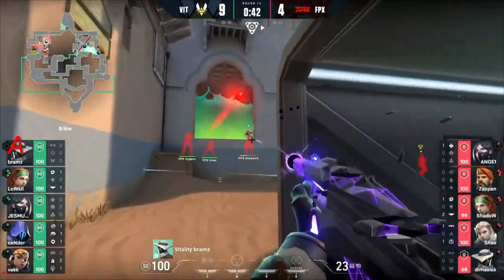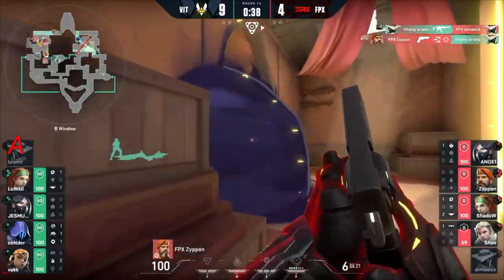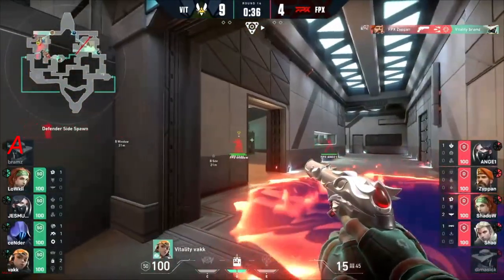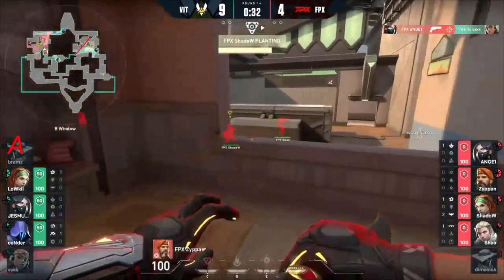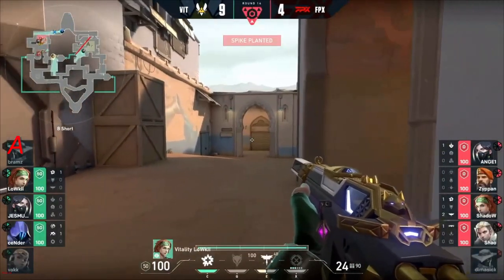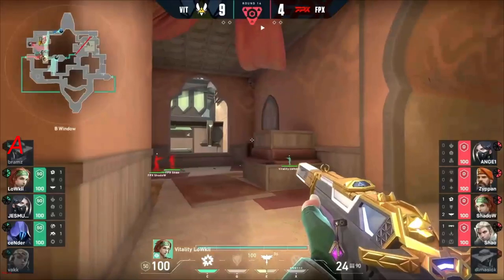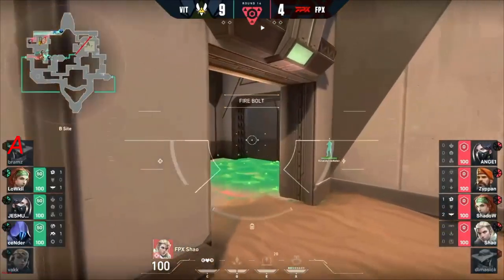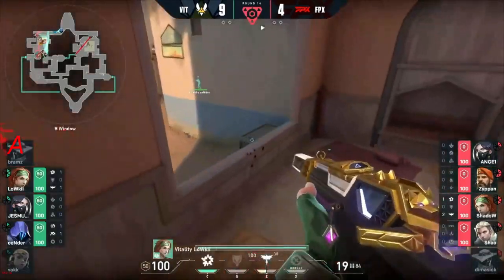Jasmine tapping heads and Loki closes it clean. The reveal comes in and the sheriff's shot is clean. Vac about to be challenged by Angel and dropped by the sheriff once more. FPX have a plant and a man advantage off of pistols, and Vitality now have a very tough retake on their hands. They have a paranoia and one sky flash — and that's pretty much it.